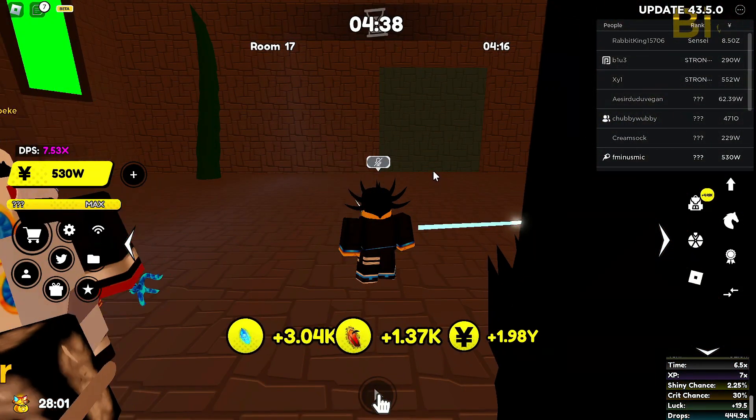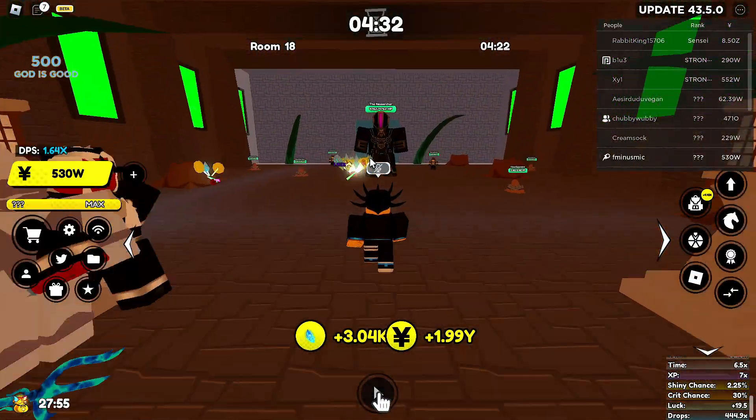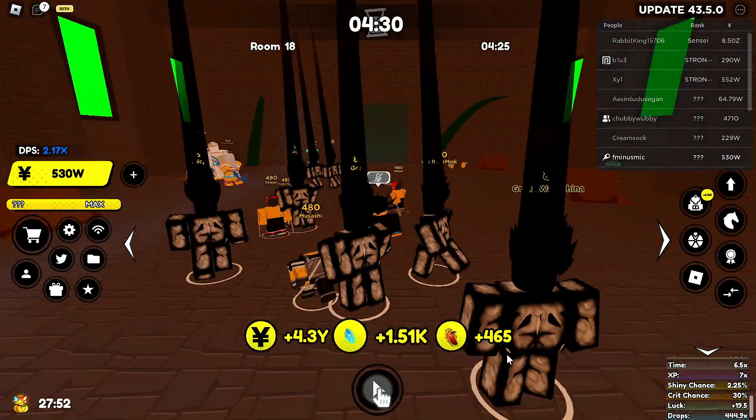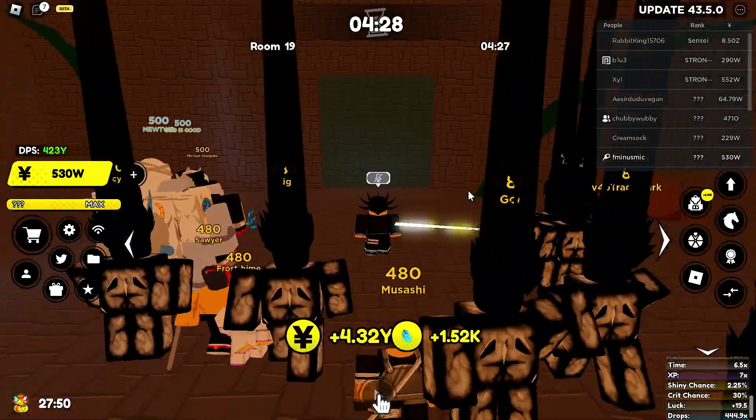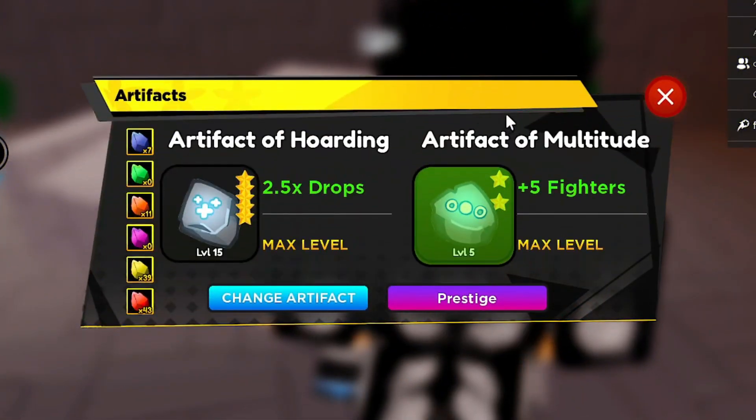We got two chests — 700, let's go! Look at the bottom of the screen: 1.4k whistle shards. There's another chest right there. If you had 200x drops, just divide what I have by two. In the artifact machine you have artifact of hoarding and artifact of multitude. The second artifact slot you unlock in Infinity Tower — it's a rare drop but about five times easier to get than the auto attack pass.